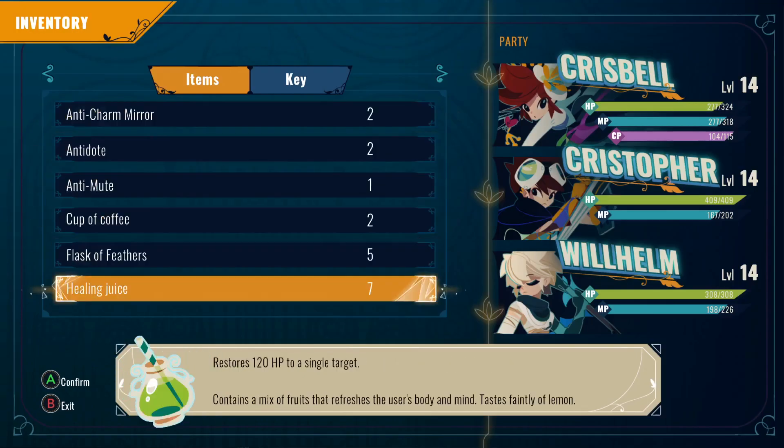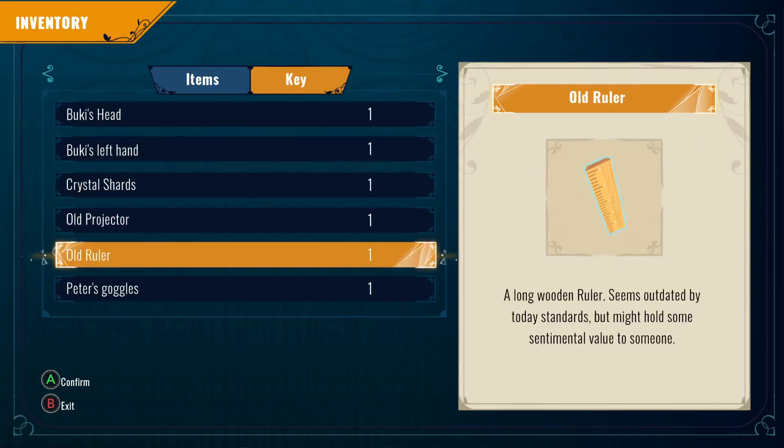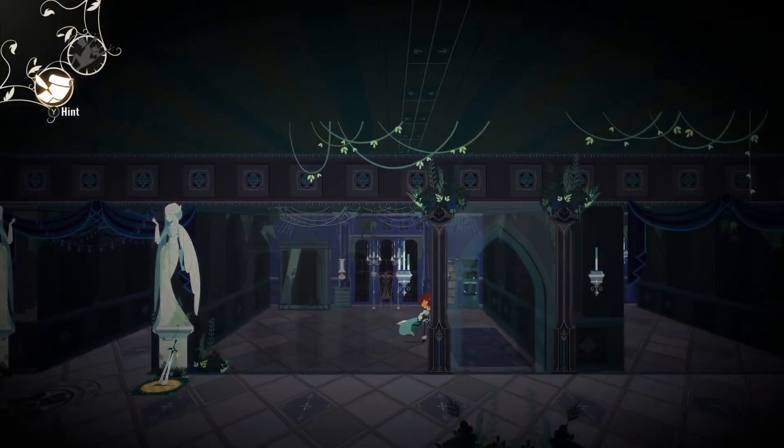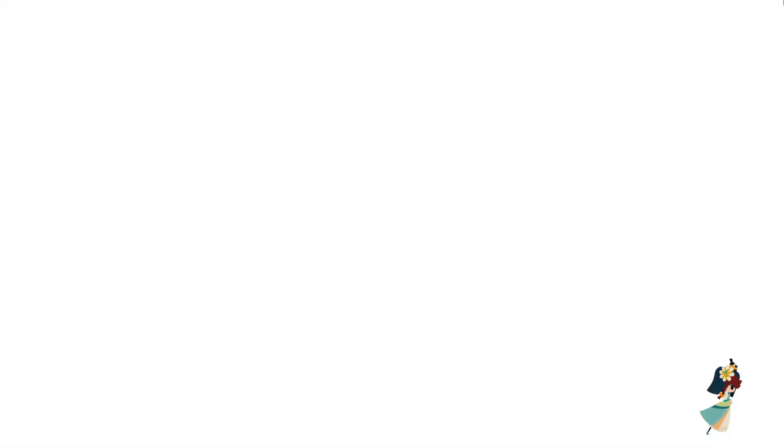So what is an old ruler? Key item? Wow, it is. Long wooden ruler — seems outdated by today's standards, but might hold some sentimental value to someone. Okay, so that's a quest item, probably. I just had to walk back here.